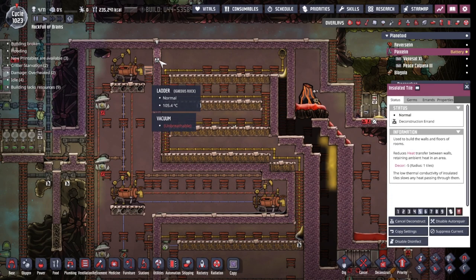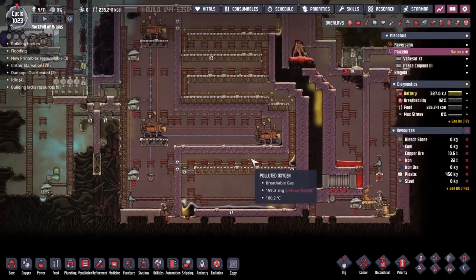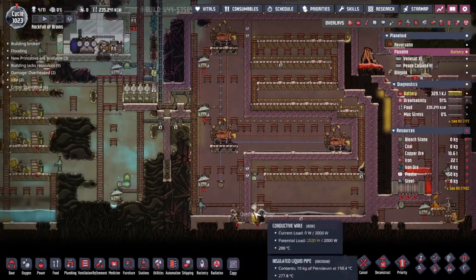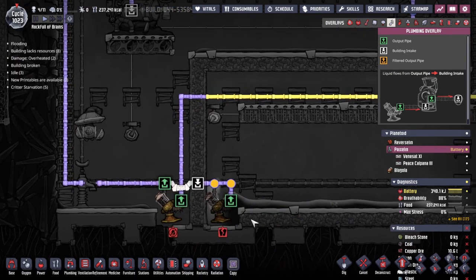Obviously to be able to do that we're going to have to bust our way in here — this is always a scary moment. I'm actually going to do it from both sides so hopefully we get an even gas distribution whilst doing that. I think I would also like to try and remove the crude oil from here. The way I'm going to do it is by this pump — you can see it is currently picking up a bunch of petroleum.